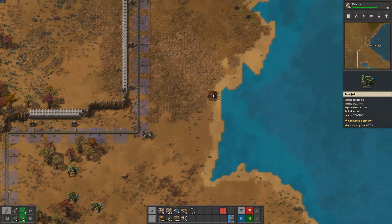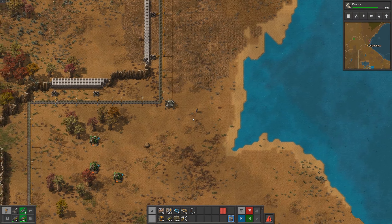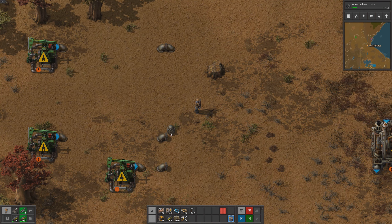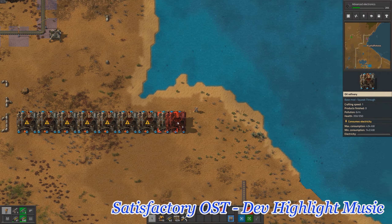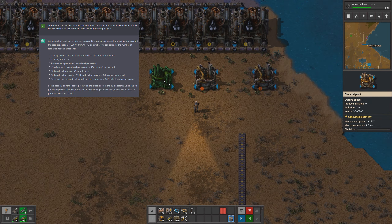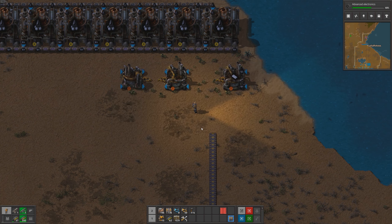We need to set up pump jacks on the oil patches and get the crude oil to our refineries. Once the crude oil is flowing, we can use the refineries to convert it into petroleum gas, which we need for the production of plastic. We set up a total of 13 refineries to make the most out of the oil resources available to us. The refineries are crucial in converting crude oil into usable materials like petroleum gas, which we need for plastics and sulfur. We carefully planned the placement of the refineries to minimize transport time from the oil patches. Overall, the 13 refineries will play a critical role in our factory's operations.